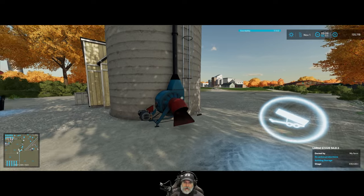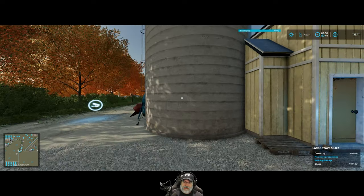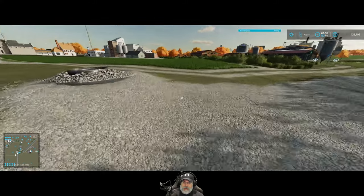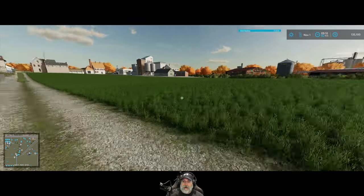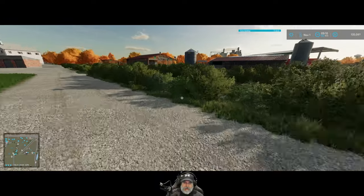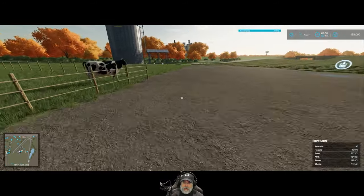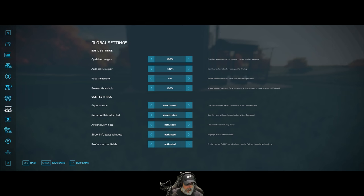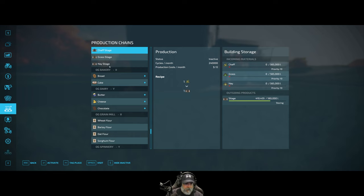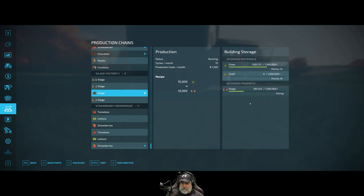I just got to keep an eye on this because I don't want to overfill it — I only want to put enough in there to ferment the silage to capacity. For the rest of the silage we really have two options: we could bail it, or we can buy ourselves another silage factory — which is ultimately what I'm going to do. But if I do it right now I'm going to have to take a loan because these are three hundred thousand dollars, and this one should be completely full once it finishes fermenting.